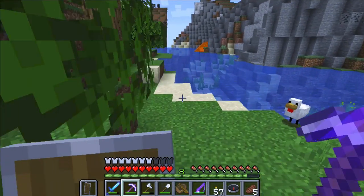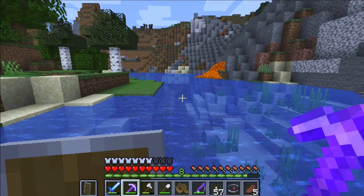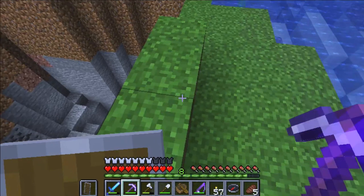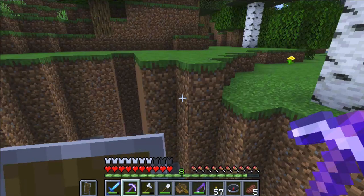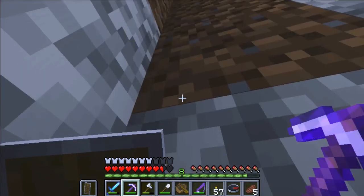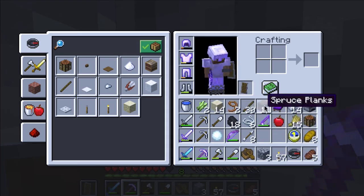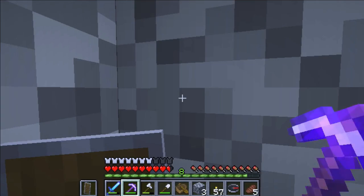There's some lava over there — that's interesting. If there's lava hitting the water, there should be some obsidian. Is there any obsidian? Wow, pretty deep cave system. Whoa — no, no, no, no, no! What did I do that for? Let's see, do I have anything that will help me get back up? Some cobblestone and some wood. I want to take the sand back — let's just use this cobblestone.